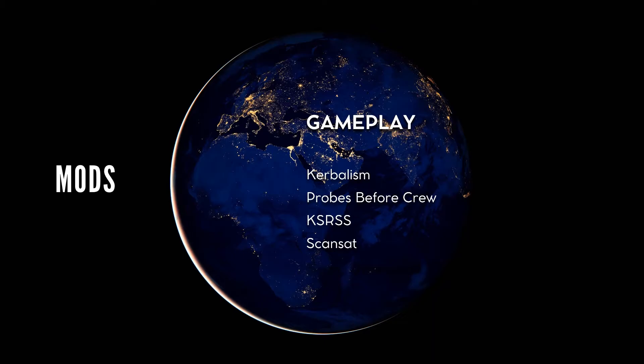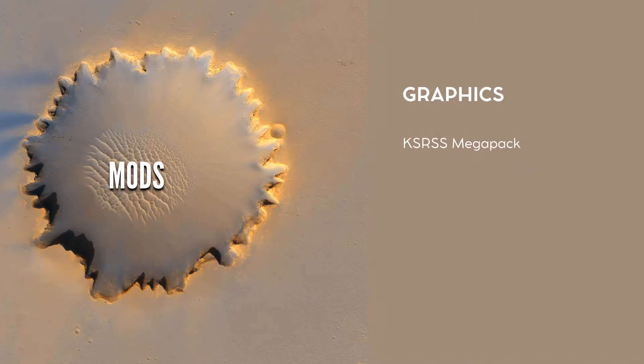I don't know much about this one — it promises surprises in the game, at least to me. Sigma Dimensions is installed only to provide the 2.5 factor for our solar system. For the graphic rendering, we will use what KS provides regarding textures and configurations for EVE and Scatterer, which will also be used along with Distant Object Enhancement and Planet Shine.